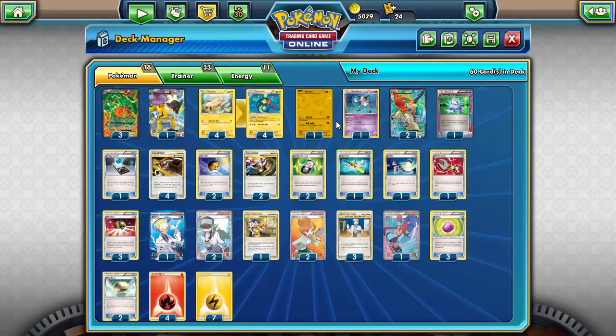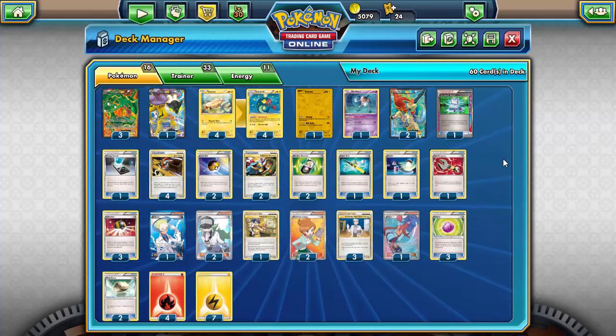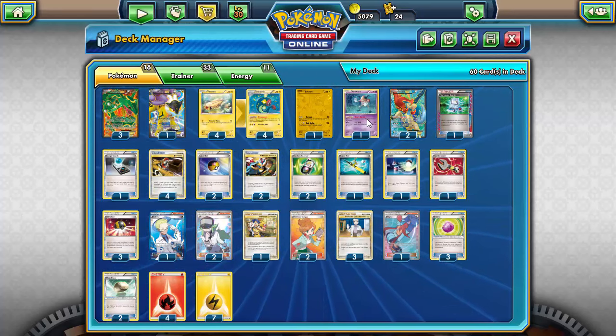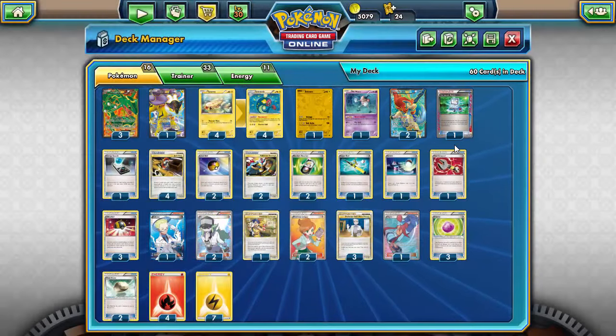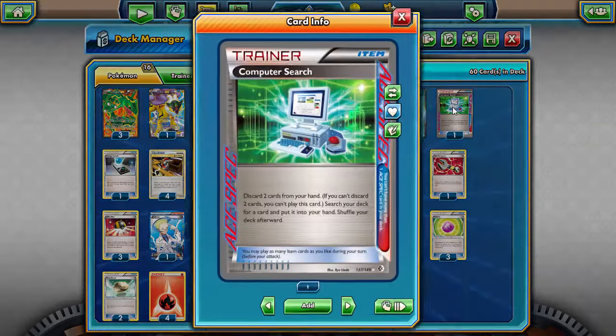I'm running one Mr. Mime to mitigate bench damage from Pokémon like Darkrai and Genesect, since Tynamo can get knocked out very quickly before you evolve them. I'm running two Keldeo because it's completely integral to the strategy — you need Rayquaza on the bench to Dynamotor to it. Keldeo's Rush In puts Rayquaza on the bench, then you retreat back into Rayquaza to attack again.